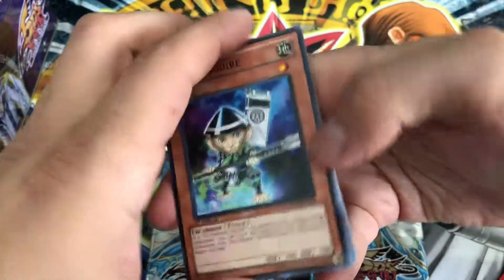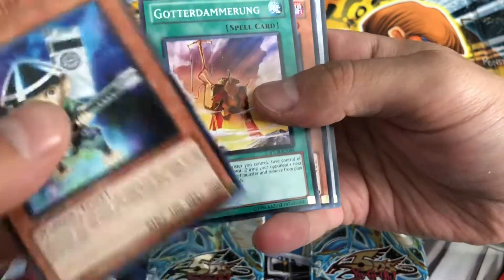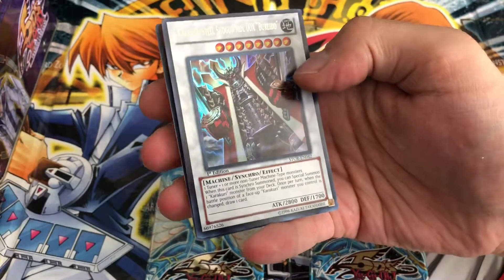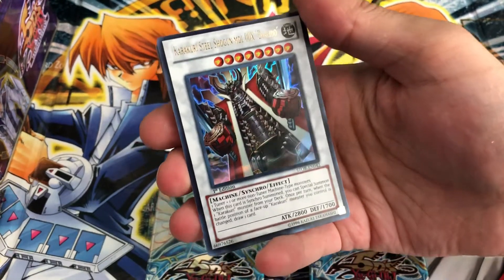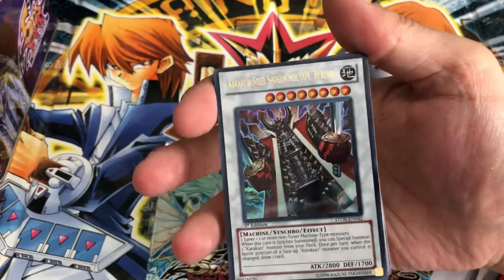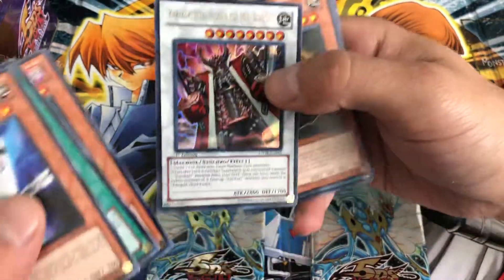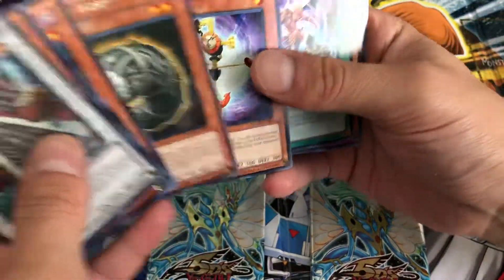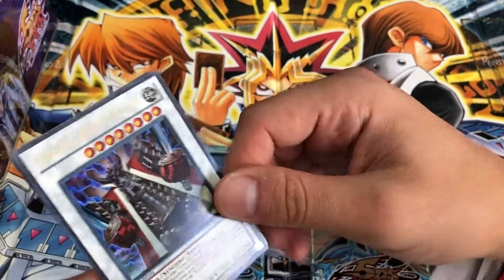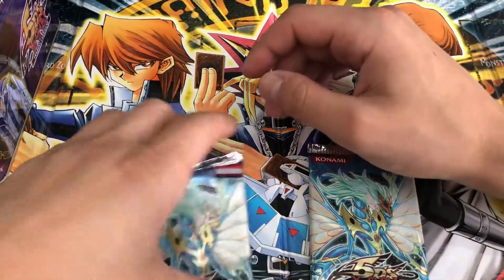Some of the stuff's gone up in price — Oh, Tin Squire! And I can already see it... Karakuri Steel Shogun MDL 00X Bureido — first edition Bureido! I'm pretty sure I have like four of these, this might be five. I can't believe that came out of a pack that was just thrown in for free from a Star Strike Blast booster box order. We pulled an ultra rare — that's amazing!